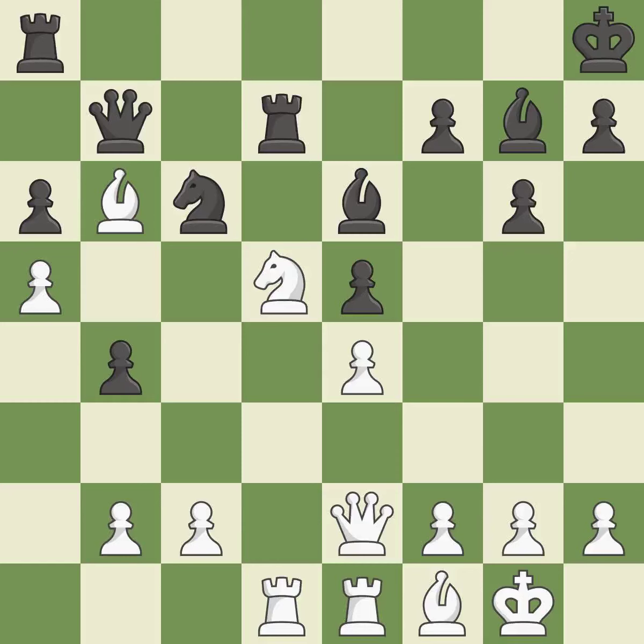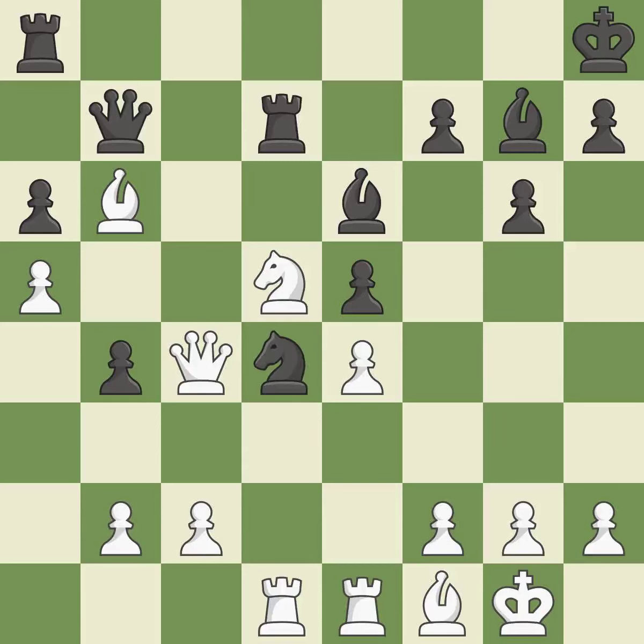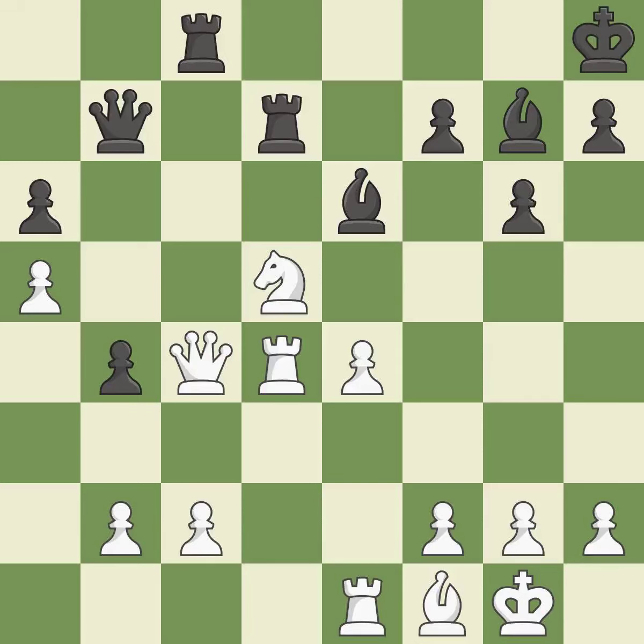This overlooks an opportunity to threaten winning a pawn — it is an inaccuracy. There were worse moves, but also something much better — it is an inaccuracy. This ignores an opportunity to threaten winning a knight — it is a mistake. The knight backs off. This poses the risk of producing a passed pawn — it is incorrect. By posing a threat to a queen and compelling it to flee, this wins a tempo. This exchange is fair. This ignores an opportunity to activate a rook by getting it to the 7th rank — it is a mistake.